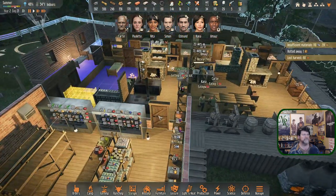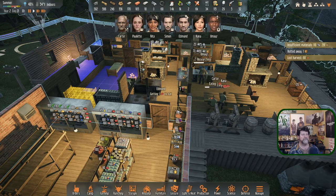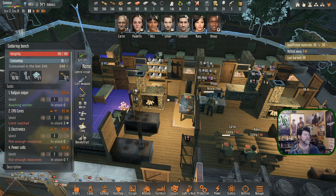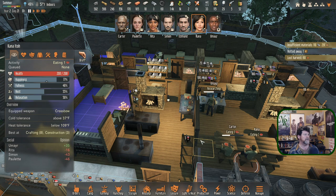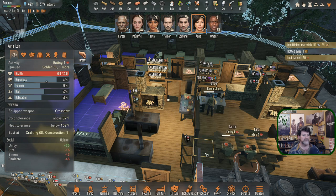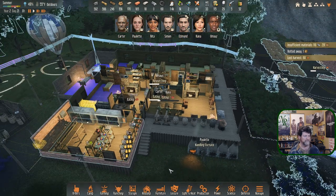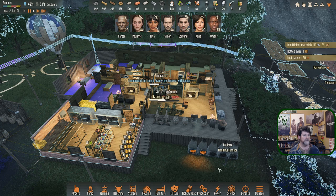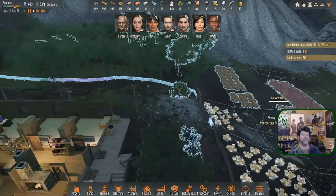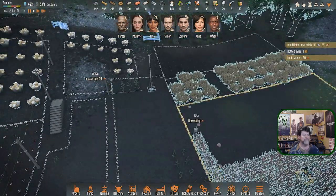Concrete defenses and then battery optimization is next. When Kana finishes, let's go ahead and get this railgun sniper done even if it's bedtime. Once you've eaten that butter melon pie — that's going to give a relaxation bonus too. Rita's harvesting, Simon is transporting and picked up a whole bunch more.